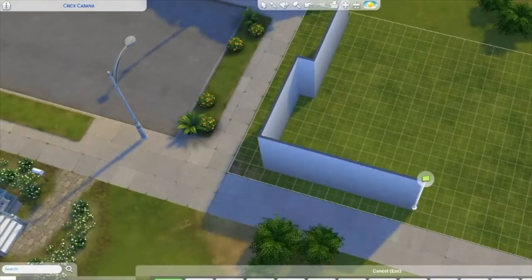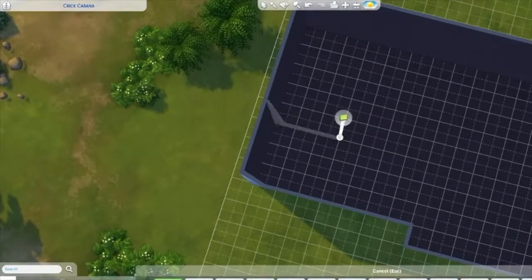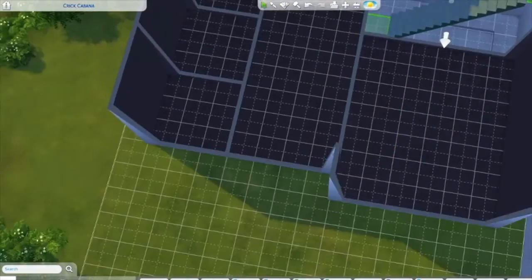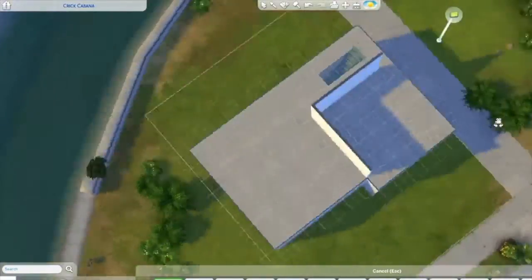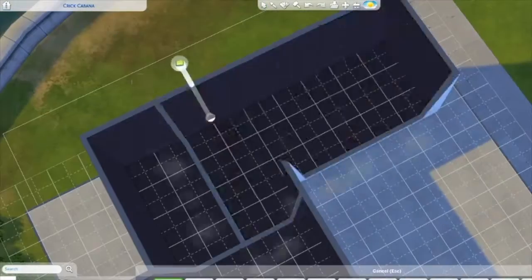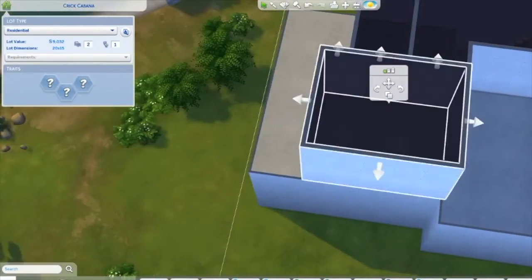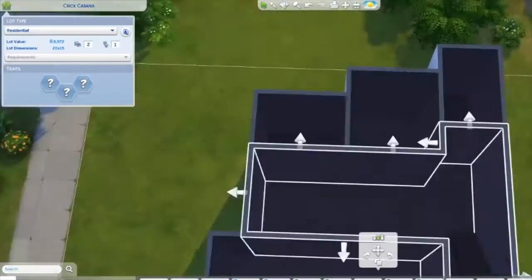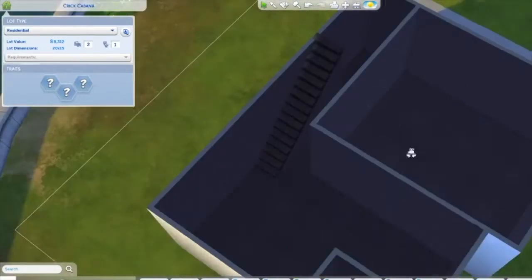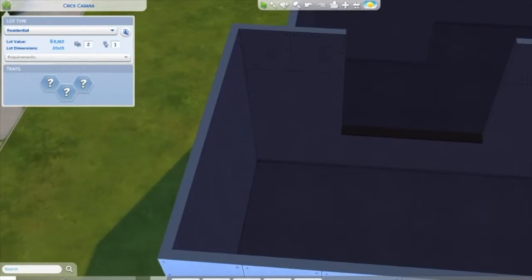Hello everyone and welcome back to my channel! Today I am actually making a base game under $20,000 build and I am so proud of myself. I started off with a different house which I will be posting, but it's not going to be a cheap or inexpensive build because I did the kitchen with the Parenthood stuff pack and it just looks so beautiful. So I just started a new build the same day.